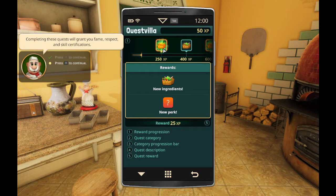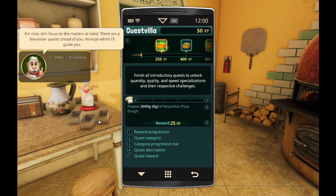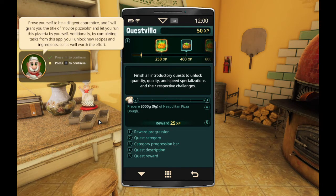So if I do good on an app, then the farmer's market will say, hmm, fine, I'll give you a carrot? This is exceptional. Prove yourself to be a diligent apprentice and I'll grant you the title of novice and leave you alone to do whatever you please. Additionally, by completing tasks, you get things. Okay, cool, thanks, bye.